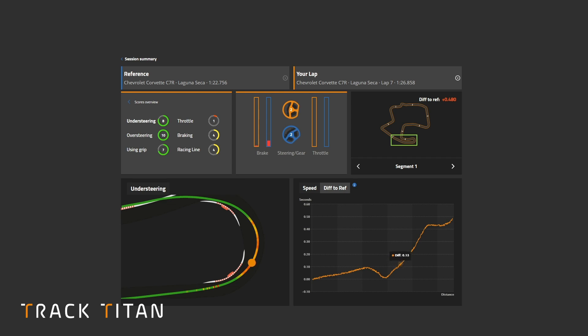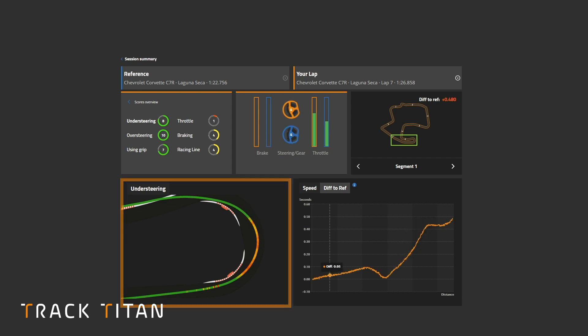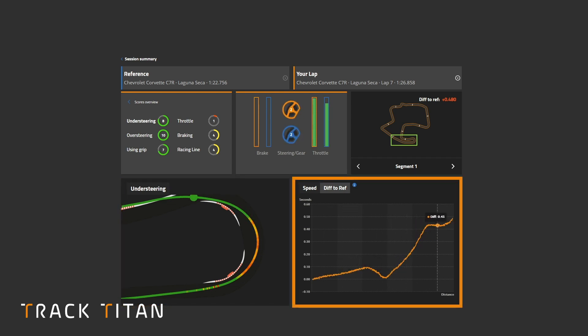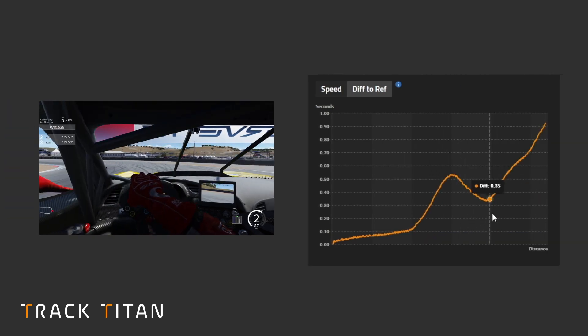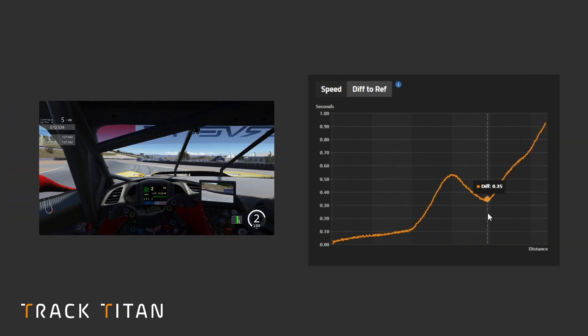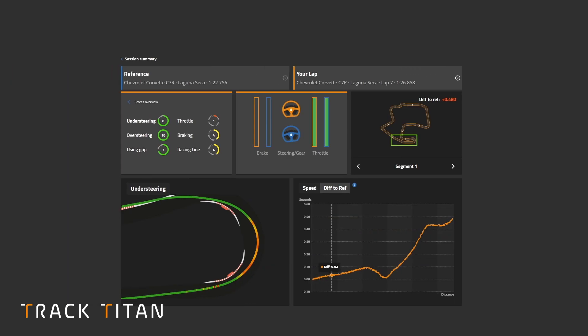Importantly, you can hover over either this graph or the difference to reference graph to see where you are gaining and losing the most time. Do you brake too heavily into the corner and therefore understeer on the entry, or do you perhaps get on the power a little bit too early, which causes the car to understeer on the exit? Keep a close eye on the difference to reference graph and you'll start to understand how understeering can lose you a lot of time.